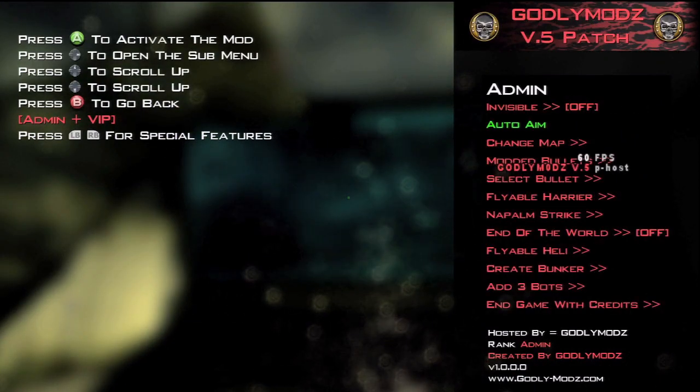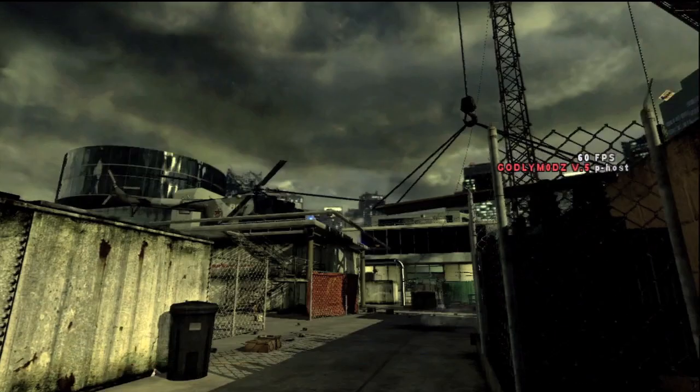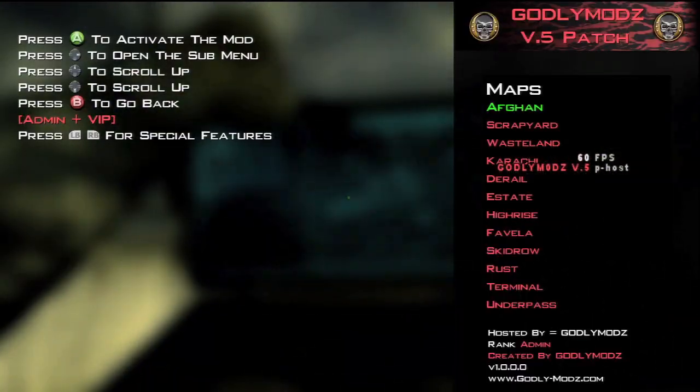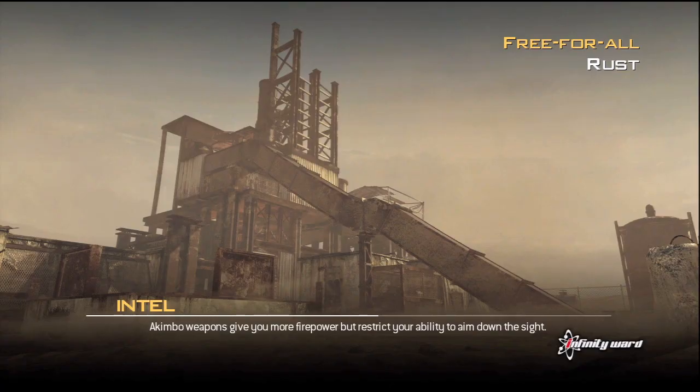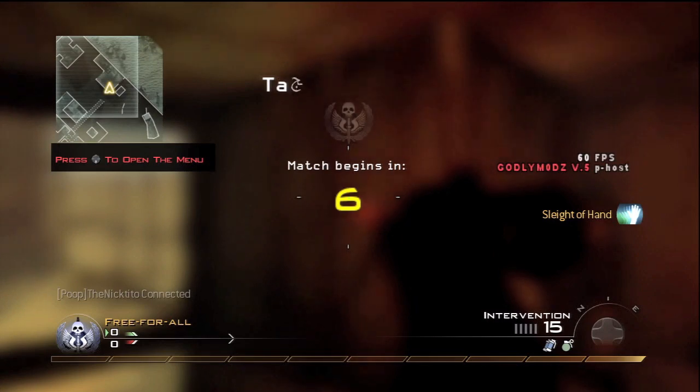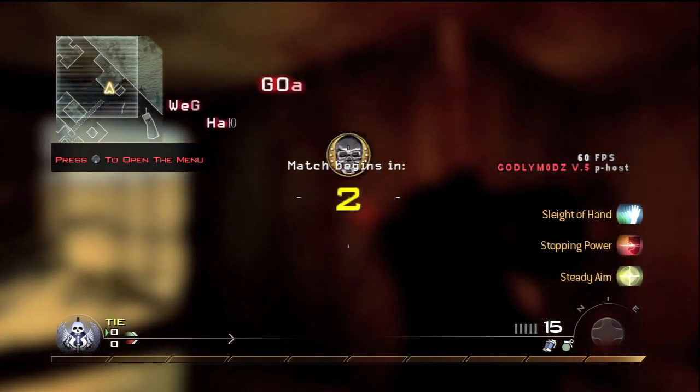Let's open the menu again. Here's Admins — you can change maps. We'll change the map really quick. We'll change to Rust. It's got that little progress bar. This is the first time I've done this, so bear with me. I'm only three minutes in, so I got some time. It redoes the countdown, so you don't have to go back into any of the annoying stuff.